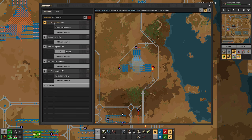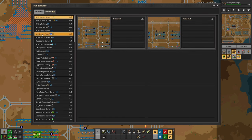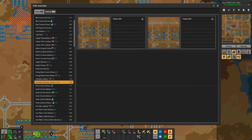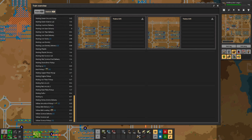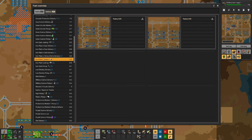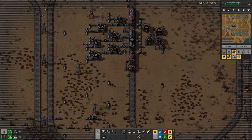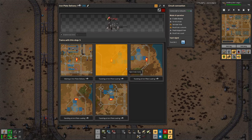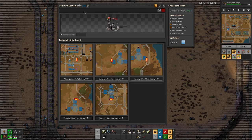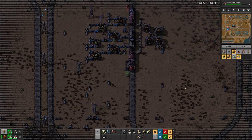Do we still have iron plate delivery stations? Where do we have iron plate delivery stations? Iron plate delivery - ah, this one here. Yep. I think we can leave that one as is, or address it afterwards.